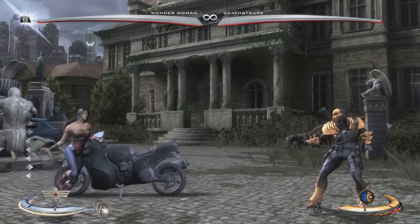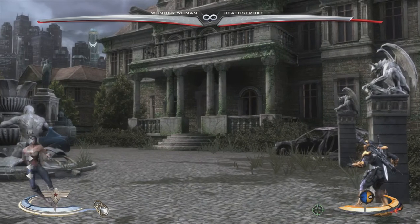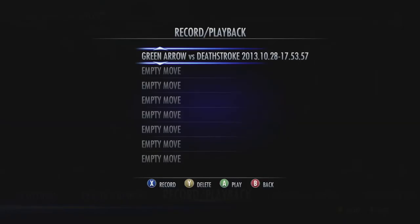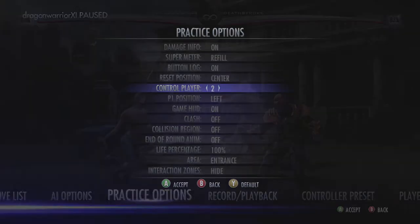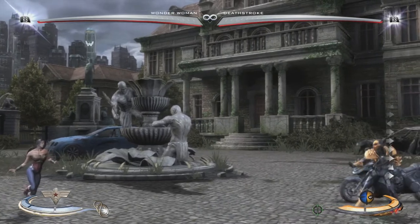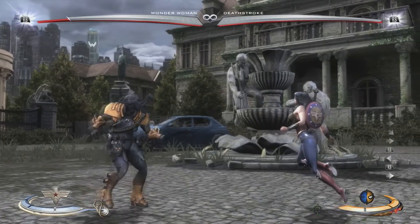First I'm going to show you this motorcycle, which is an interactable. To use it, click RB with the default button layout and it will throw the motorcycle, since Wonder Woman is a power character with superhuman strength. Deathstroke, on the other hand, is a gadget character — gadget characters will sometimes rev up and ride the motorcycle, running over the opponent. You can hold it to charge and stay on the vehicle.